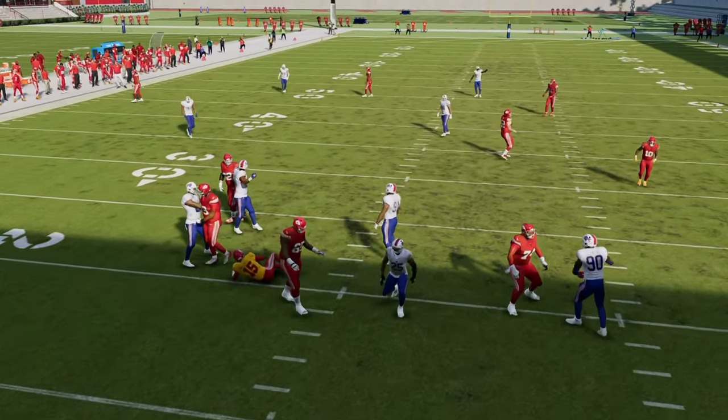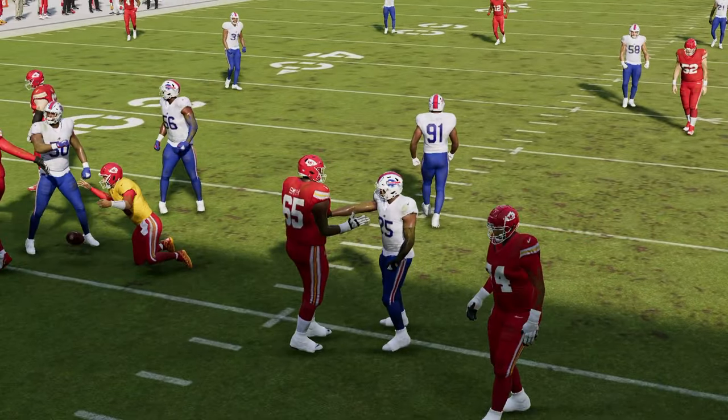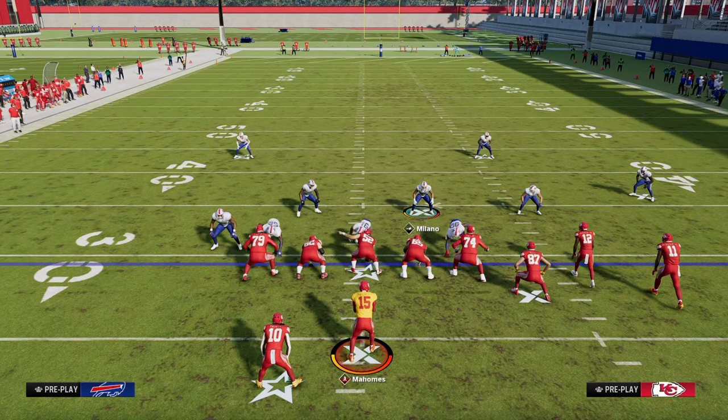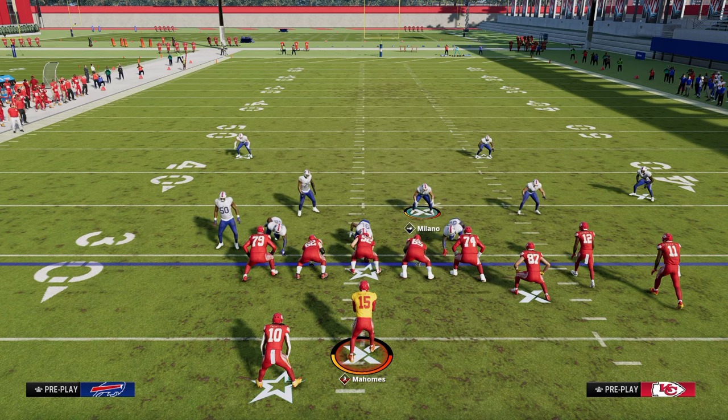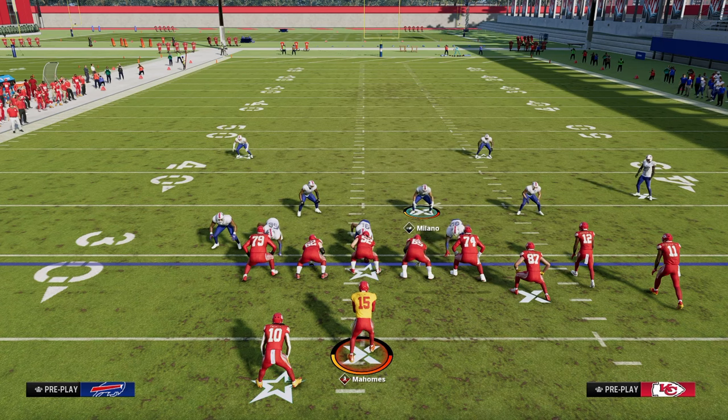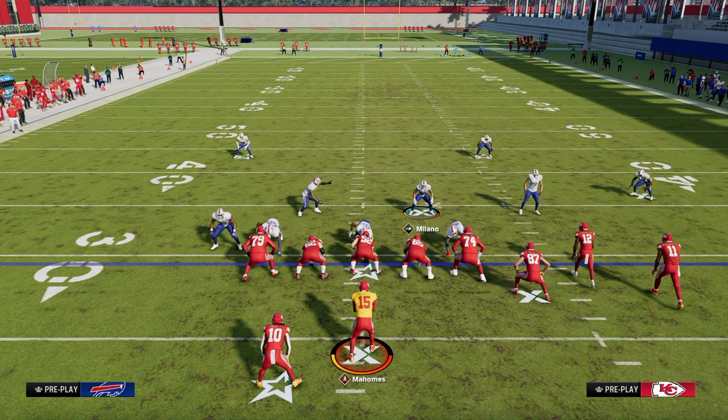That's what makes this defense super good. If you want to learn everything I know about Nickel 335-Odd, the link to the e-book is in the description. It's school.com — that's our new community with all of our e-books. It's going to have all of our e-books for Madden 25 and College Football 25. The cool part is you get all of them for only $10 a month as a member, which unlocks everything — all the e-books, all the updates, everything for just $10. Link is in the description if you want to go check it out.